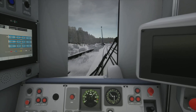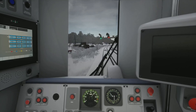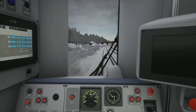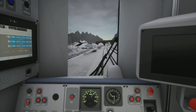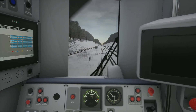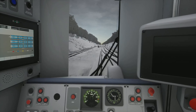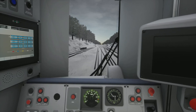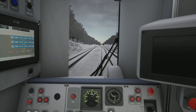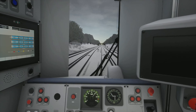Then after the Bakerloo Line it was South Eastern High Speed, which was February 2021 — so another bit of a gap between routes. That goes between St. Pancras International and Faversham, 51 miles, with both the high speed section and the classic section. With that you get the 395 Javelin and the Class 375, and as DLC you can then get the Class 465 Networker.